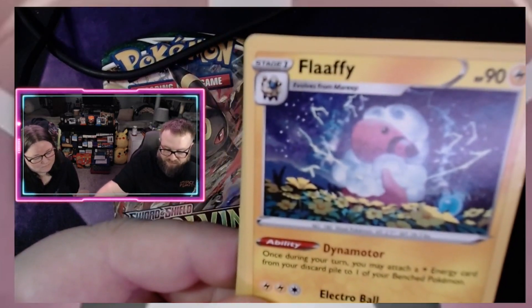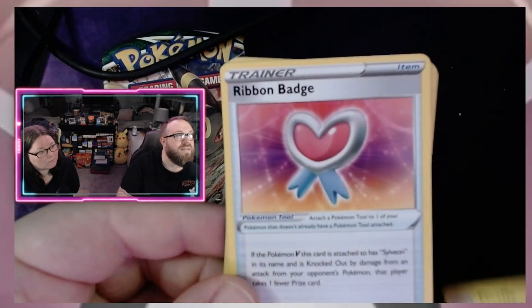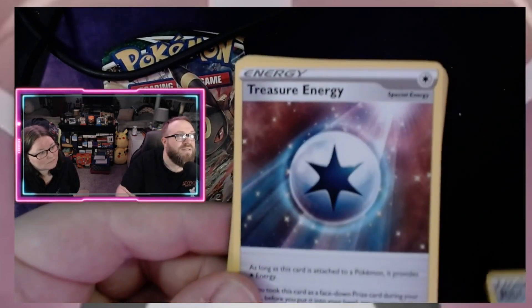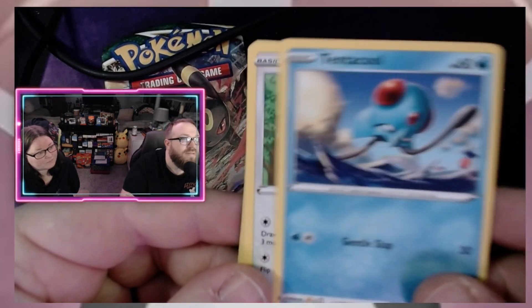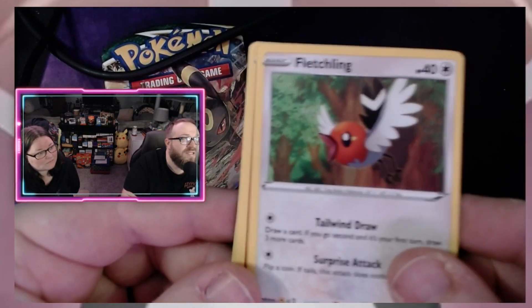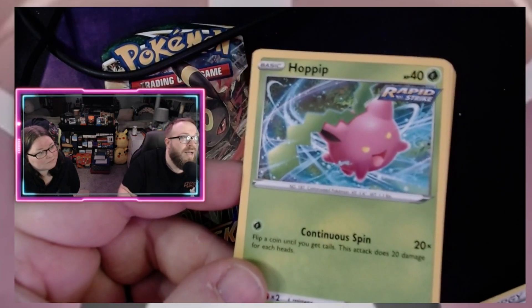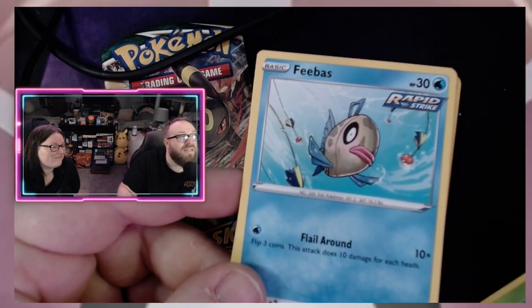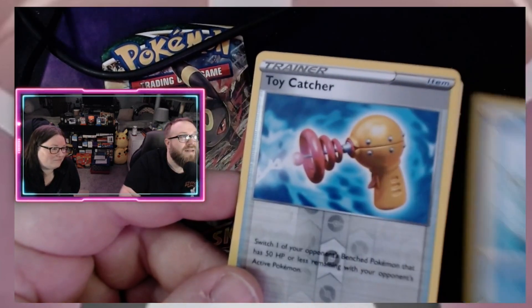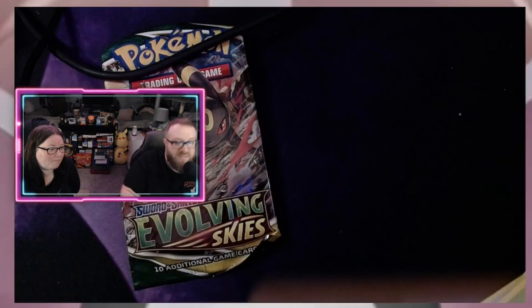It's grass. We got a Flaffy, a Ribbon Badge, a Treasure Energy, a Tentacool, a Fletchling, a Hitmonchan, a Hippopotas, a Phoebe's Bass, and a Toy Catcher reverse holo, and a Trapinch. There's your code — there it goes.